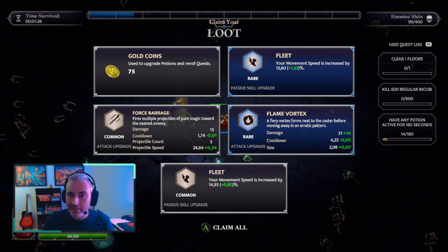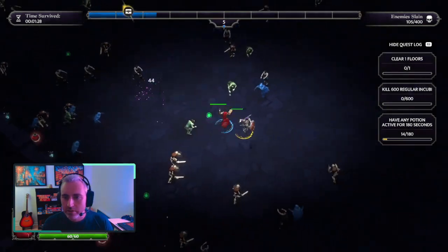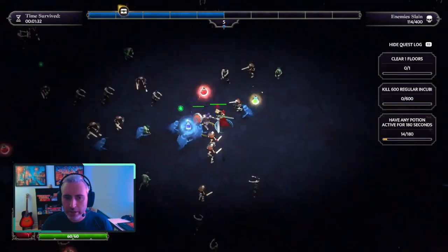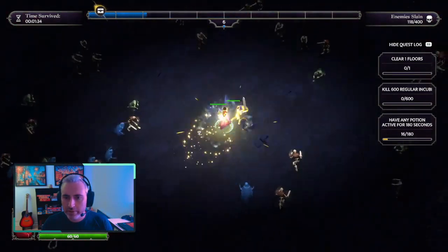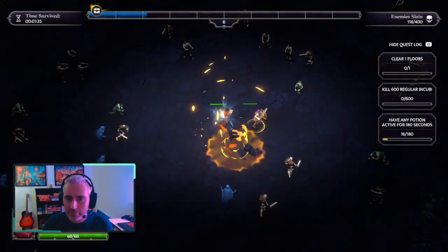Just got a rare flame vortex and a rare fleet. That is very good. Blue potion — that's great, it's going to collect everything you missed. Level up, and a chain life. That is great. The spell looks awesome as well — it bounces through a bunch of enemies, and it actually is very useful. There's a lot of enemies around, so I know exactly what's coming up in the next few floors.